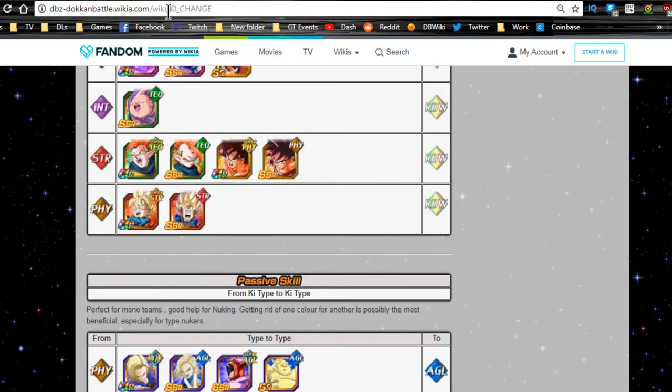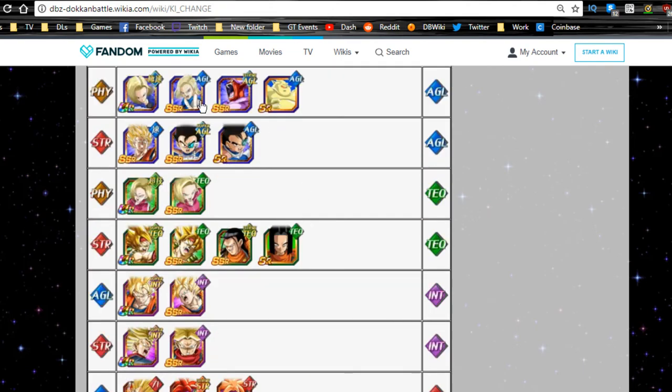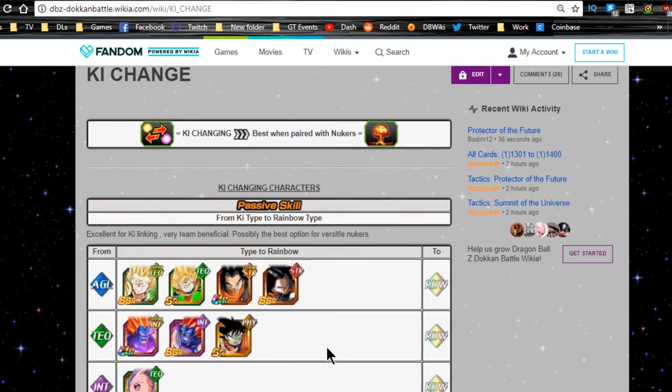Go to the wiki and type in 'ki change' — I particularly like type-to-type. Look at which type-to-type ki orb manipulators you have to help set up a good team. For the Xeno Trunks team, Weiris is a great pick — he changes two physical ki orbs, covering technique and intelligence. Super Saiyan 2 Kefla also changes intelligence to physical, doing the same job. Don't hesitate to run both even if they change the same type — when one is off rotation, the other still benefits you.